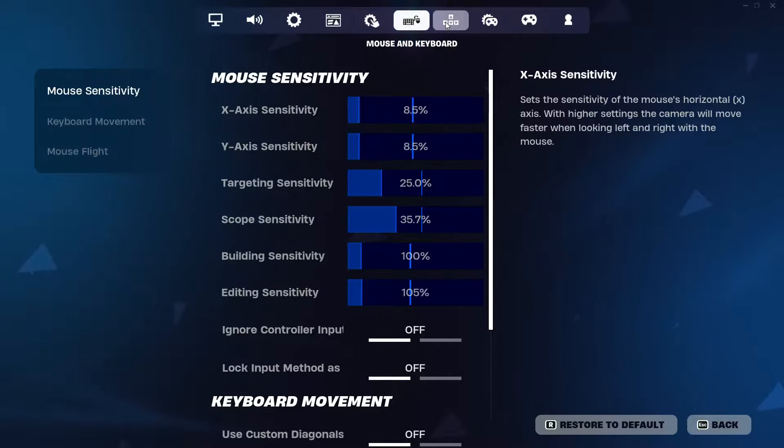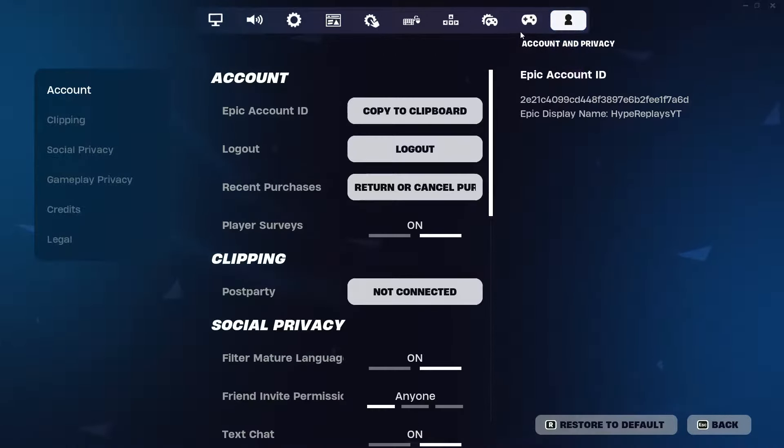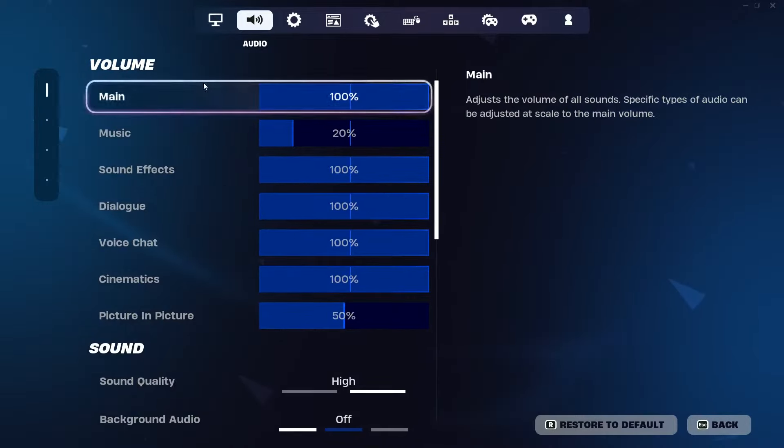In settings you will see options including Video, Audio, Game, Game UI, Touch and Motion, Mouse and Keyboard, Keyboard Controls, Controller Mapping, and Account and Privacy. To fix voice chat, go over to Audio, then scroll down on the Audio tab.